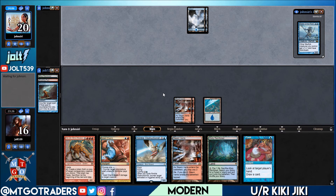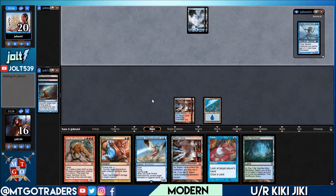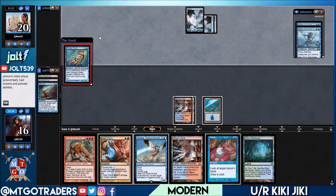We have to watch out for Spreading Seas — unfortunately that's going to hit one of our red sources. At least we have another fetch land to search up another red source. We also have to watch out for Dismember — I can't remember if Merfolk runs Dismember in the main, so that's something to watch for in games two or three. At this point we have a nice option to dig with Izzet Charm and also use Peek to see what our opponent has in their hand.